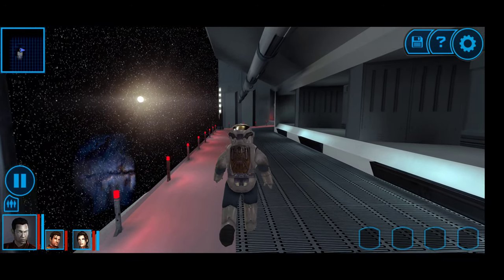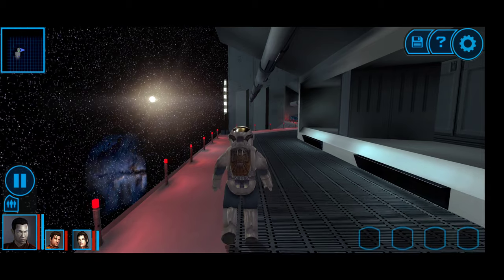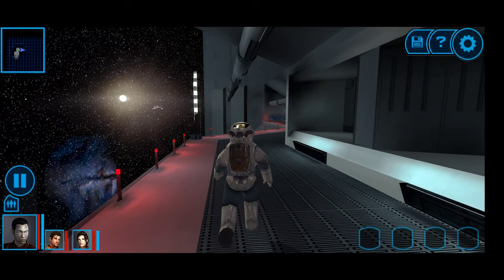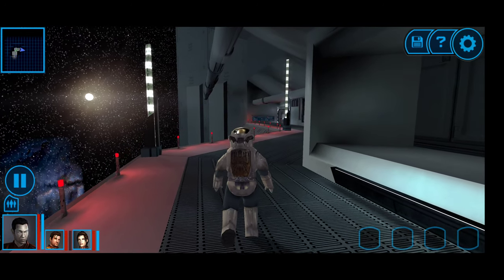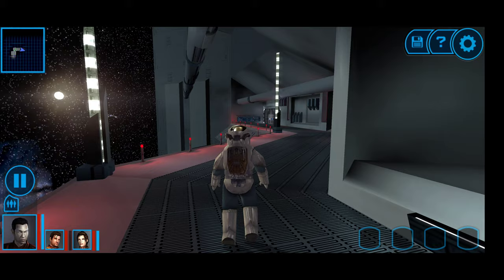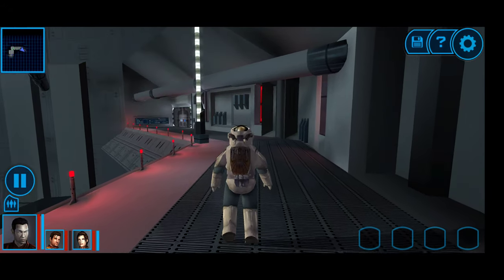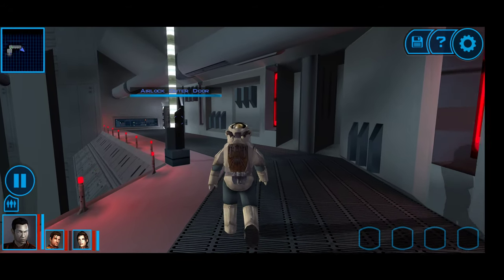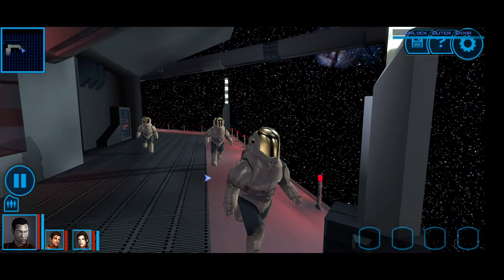I vaguely remember this part now — we're going to have to take the bridge. There are patrols out and about around the Leviathan, much like you'd have on any patrol. No force power, so it's going to be a slow run to get to the other door to get around to the bridge. This kind of reminds me more of KOTOR 2.